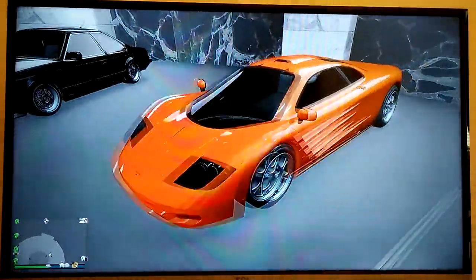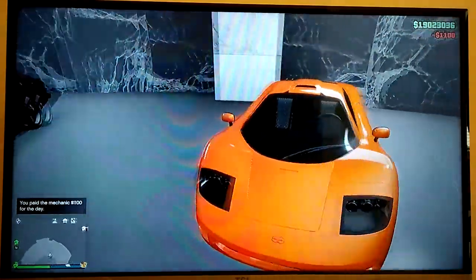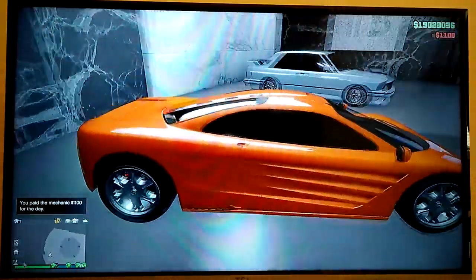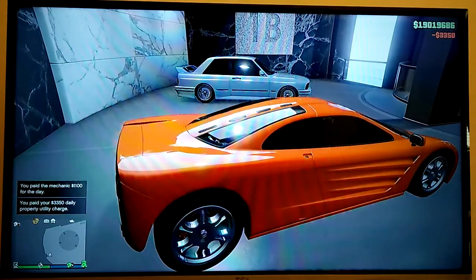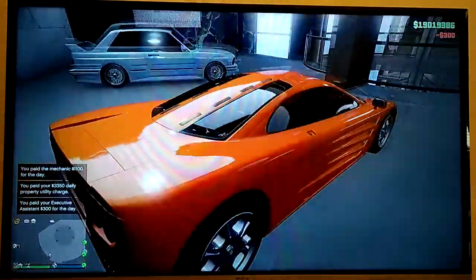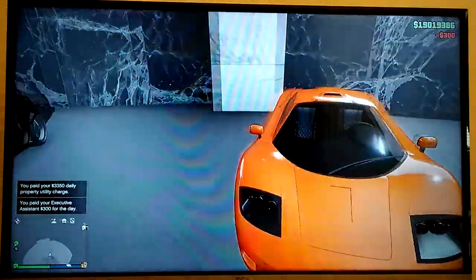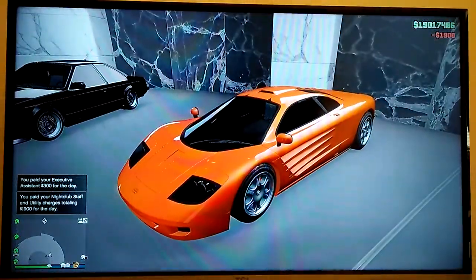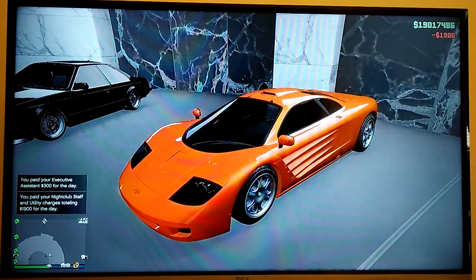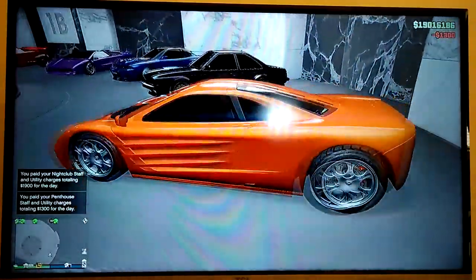The McLaren F1. This kind of changed the automotive world forever. This was an insane car. In real life, it has gold in the back because that was the best heat conductor material they could get a hold of. Incredibly quick car. In the game, it's very quick as well.